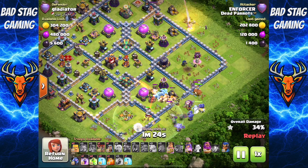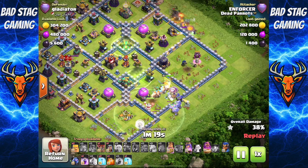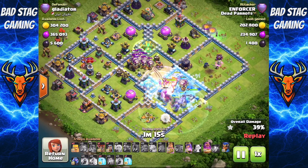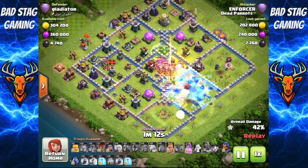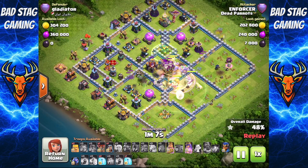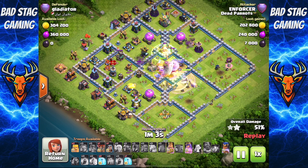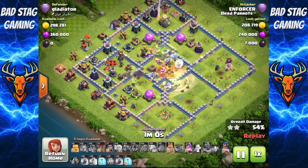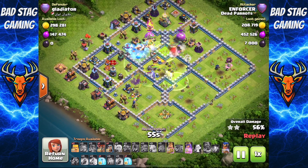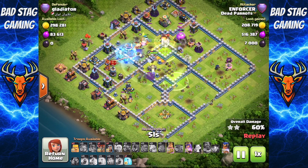Now it's all about getting the rest of the troops into the base. Wall breakers get them access into that first compartment, and then just before everything gets dumped down I try to follow it straight through and jump into the core, because I'm not going to risk it this time — I want to get that central multi down as quickly as possible. Those loons aren't going to do anything at all; poison them and the troops will move through. Warden ability just to be safe, then the Royal Champion over at 6:30 — she's going to start taking out the left-hand compartment.